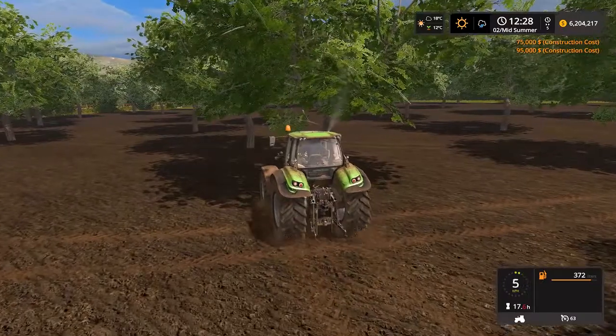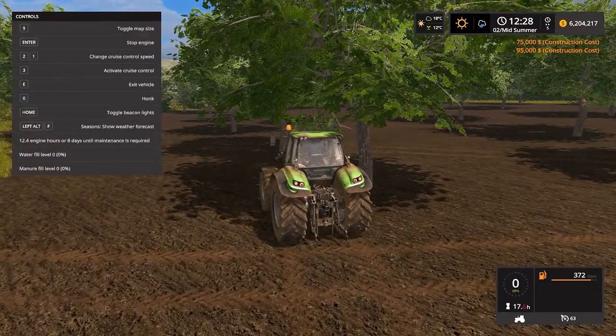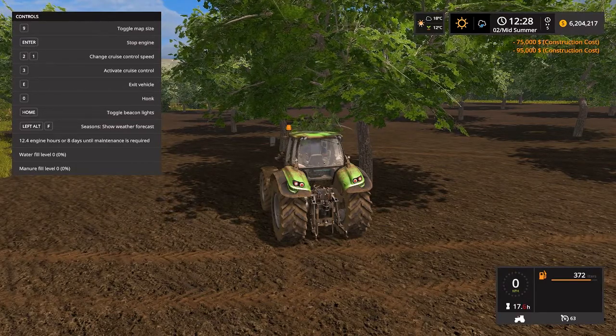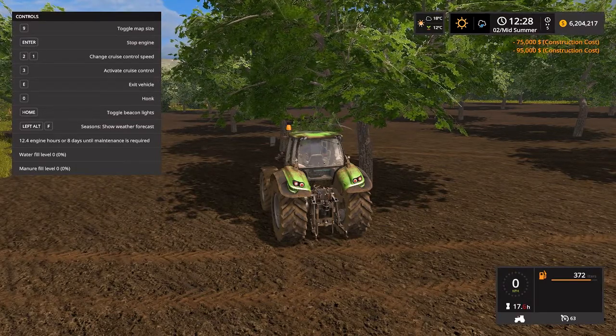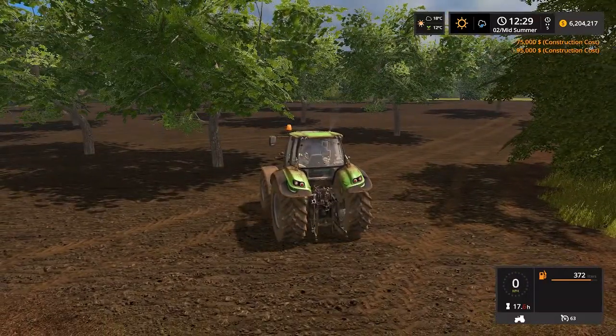We have placed these trees and there is nothing here. You actually can't get anything from this tree until you give them water and manure. So first of all we need a water tank to water these trees.